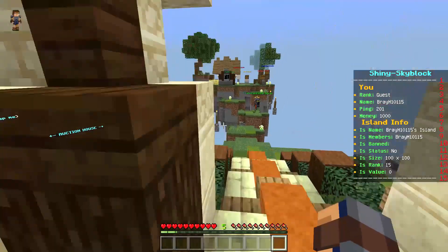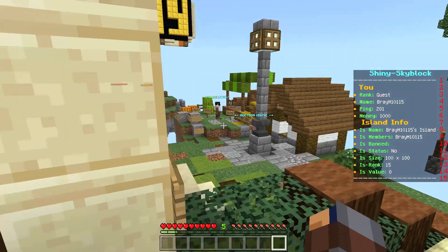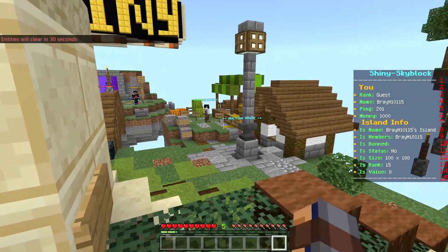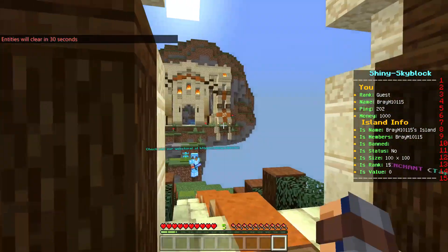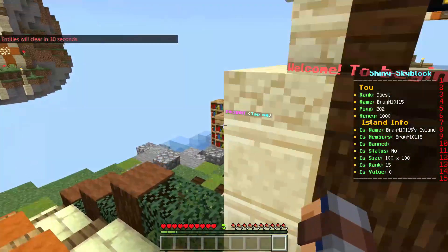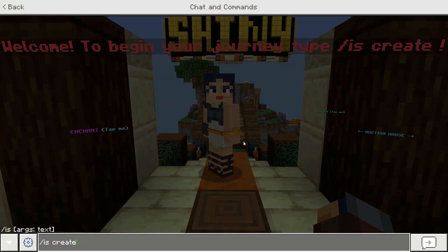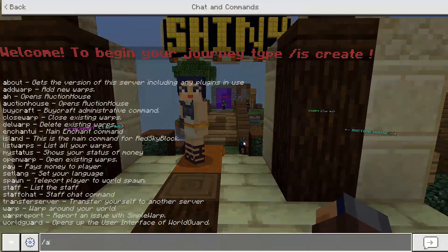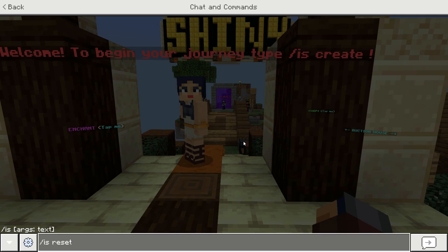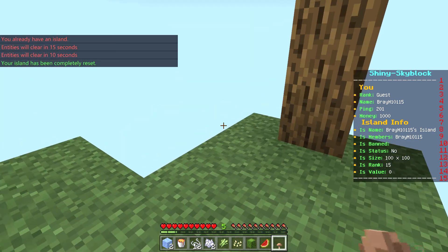I'm in the hub for skyblock. They have crates over there, the auction house, and the shops — that's new from when I've last been on. There's also a bi-craft store or something, I'm not sure what that third one is, and they have an enchanter. The first thing you're gonna want to do is type in island create. I already have an island so I'm getting a new one.